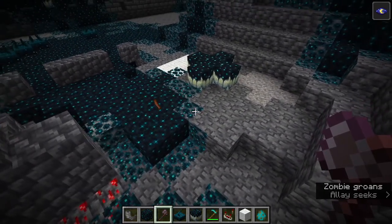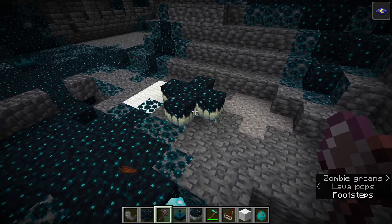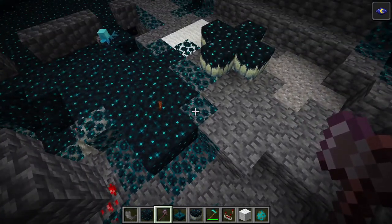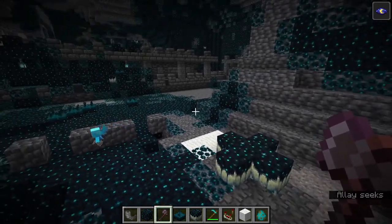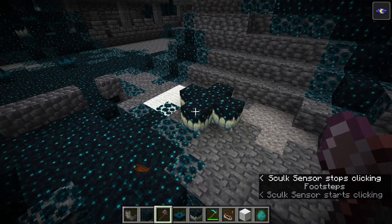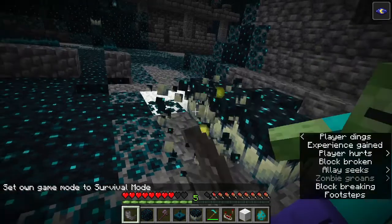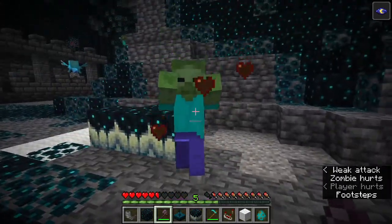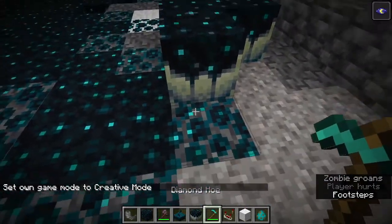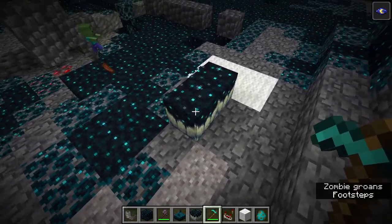The wiki also tells us there's a 9% chance of new Skulk Sensors spawning as a result of experience going towards these Skulk Catalysts, and a 1% chance of a Skulk Shrieker spawning in. So those are a lot more rare than Skulk Sensors and Skulk Veins. Just be wary of killing too many mobs nearby these Skulk Catalysts if you're trying to avoid triggering the Warden. This block can also be broken just with your hand, but the hoe is the tool of choice, and without Silk Touch it drops experience rather than the block itself.